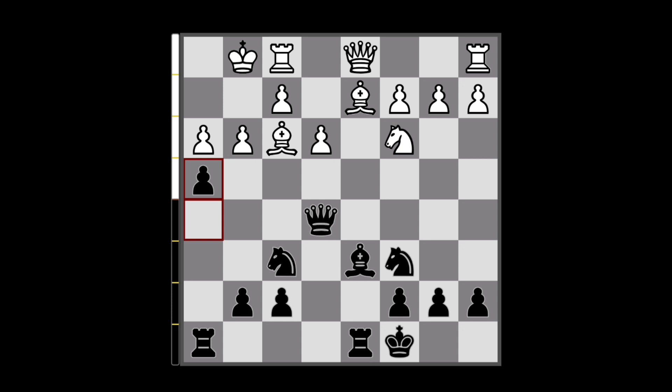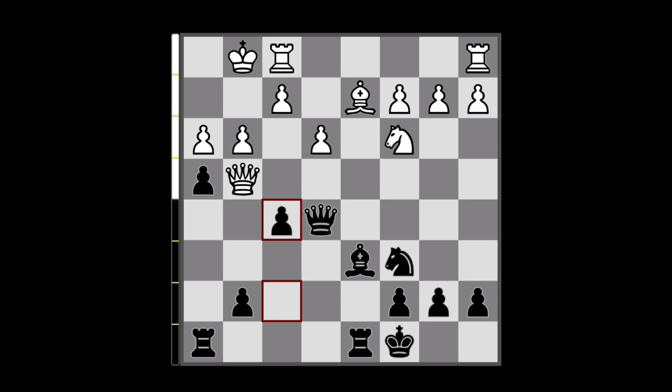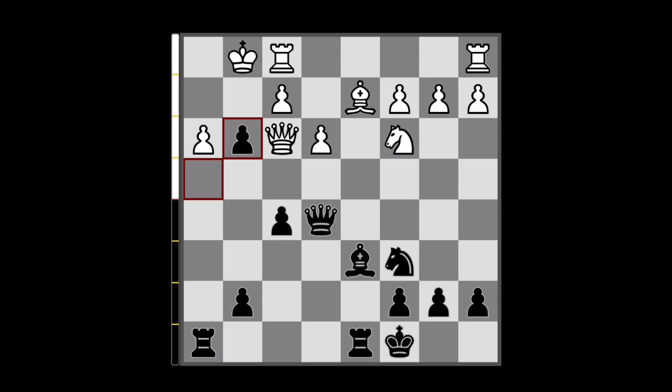So you can capture this, and even though they can recapture with the queen and it's still a check, you can now push f5, harassing the queen away. So they usually go queen to f3, and then you can open the h-file. You have this knight's pressure, you have this knight's pressure, and in the future, anywhere the bishop moves, then this is hanging. So with all these threats, you are easily winning in this position.